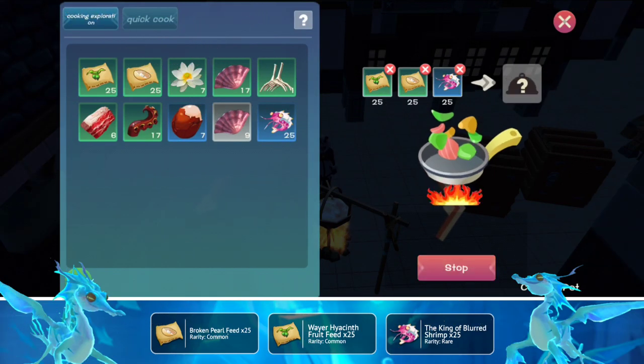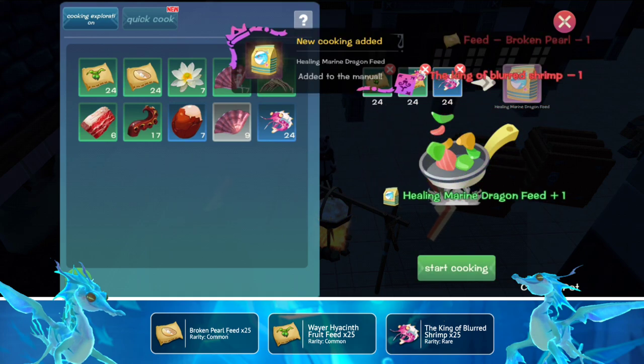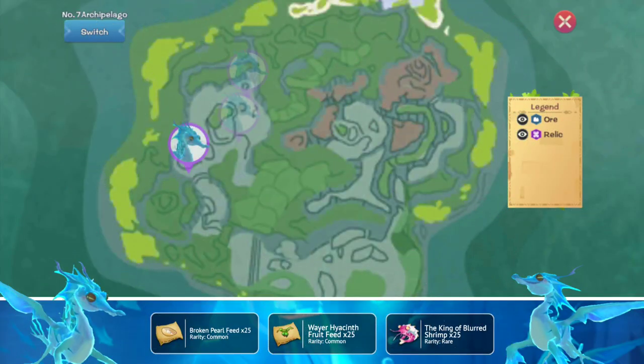After collecting enough materials, proceed to the game path and select the new materials. And ta-da! You can spot the Marine Dragon in the following areas.